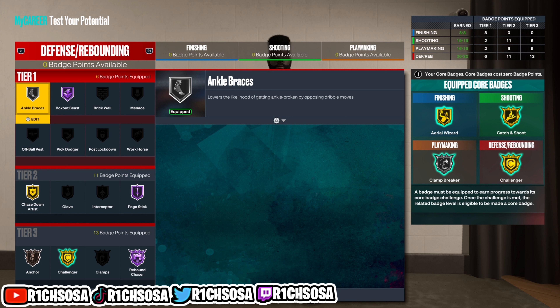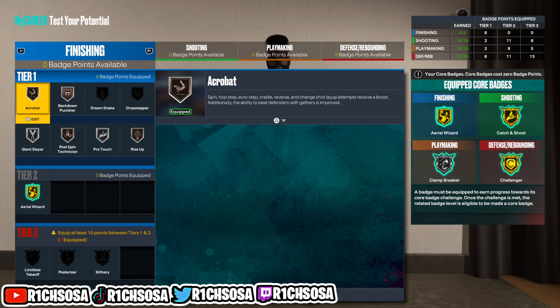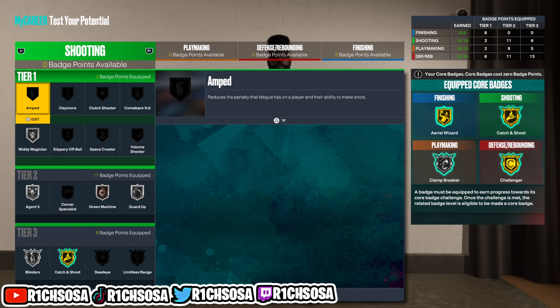For the badge counts, we get a good amount of badges: hall of fame box out beast, pogo stick, and rebound chaser. For the core badge you're also going to be able to get gold challenger. When it comes down to the finishing, everything works out perfectly as long as you follow a setup that fits your own play style.